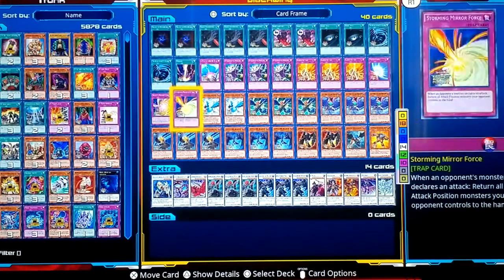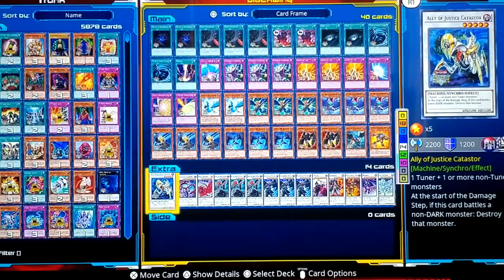From the extra deck we have Catastor. Any tuner can make it. At the start of the damage step, if it battles a monster that is not a dark monster, it gets destroyed automatically. Catastor only gets destroyed by a dark monster in battle, or by other card effects like Mirror Force or Dark Hole.